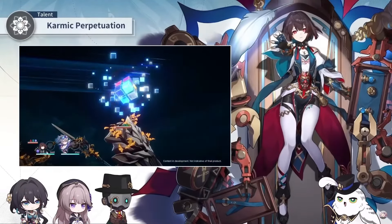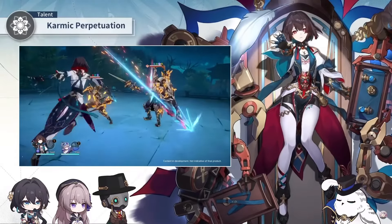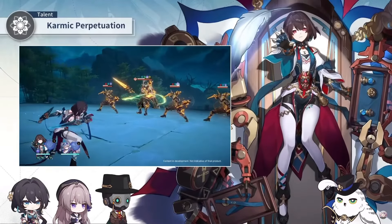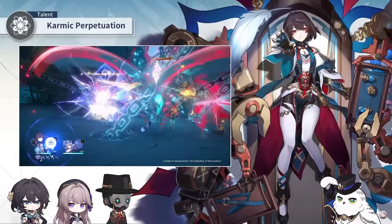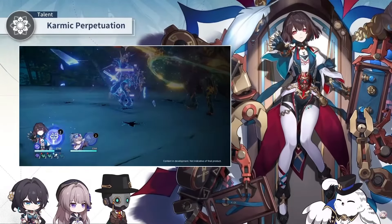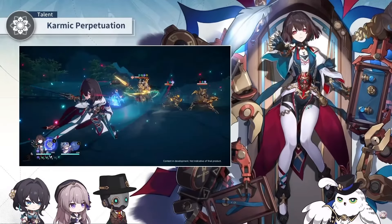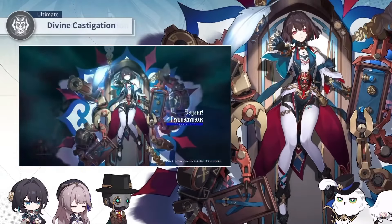And now for her talent, you're going to be gaining stacks when you reduce the enemy's toughness, or even when your teammates reduce the enemy's toughness. When you reach up to eight stacks, she's going to unleash one attack dealing damage three times to three random enemies. That's actually a big chunk of her damage, so you don't really want to be ignoring this talent. Also, you're not going to gain any stacks from this attack itself.